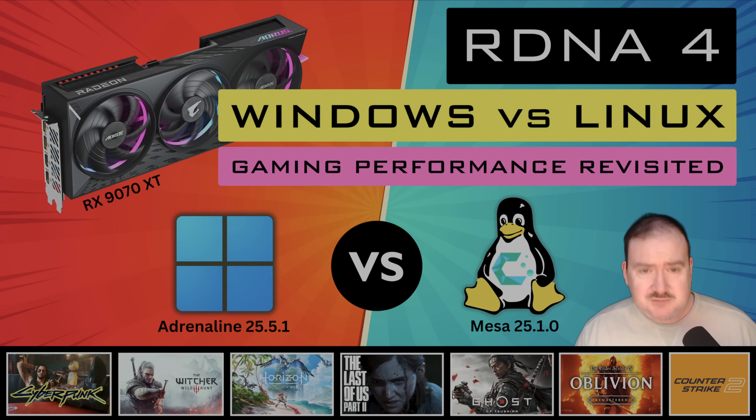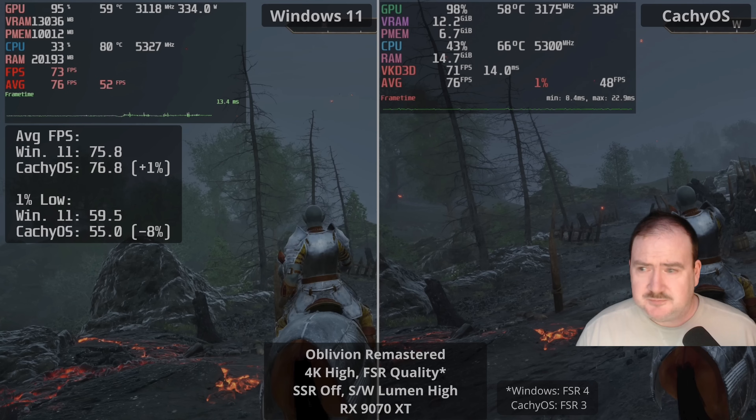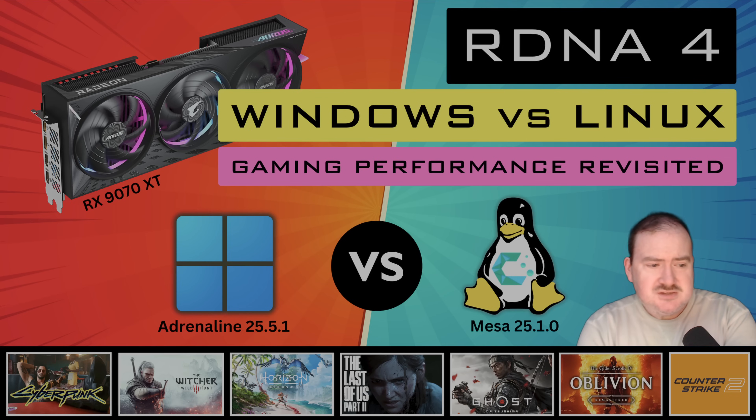We're going to have the usual side-by-sides. We've got side-by-side footage from several games: Cyberpunk, Witcher 3, Horizon Forbidden West, Last of Us Part 2, Ghost of Tsushima, Oblivion Remastered, and Counter-Strike 2. We're going to take a look at the performance of Windows versus Linux, specifically CacheOS.